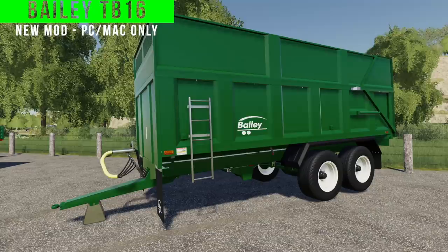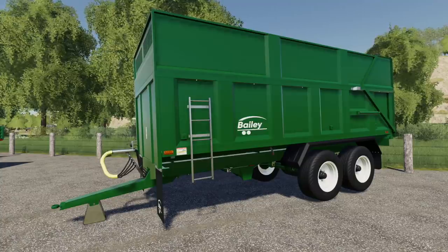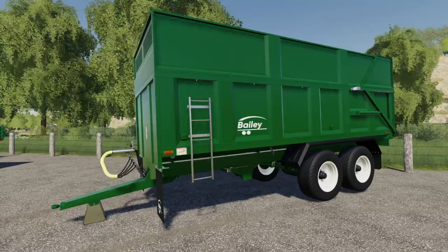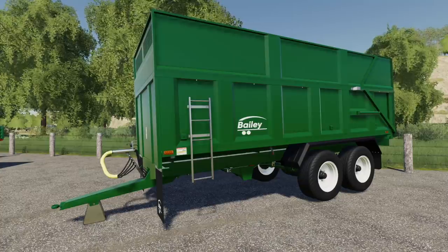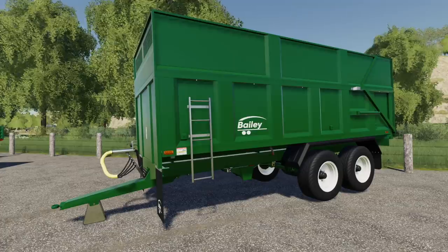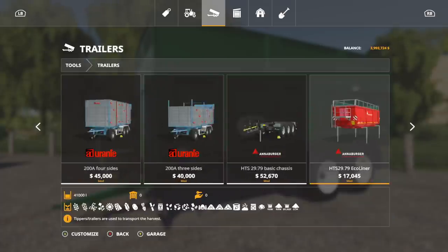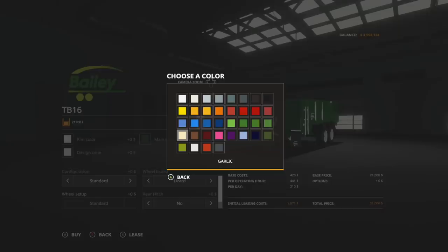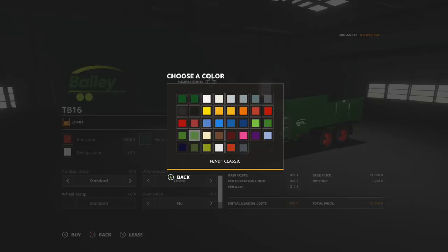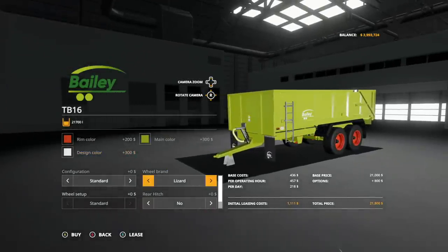Lastly today we have the Bailey TB16 - this is a 21,700 or 39,800 liter trailer with a base price of $21,000. Bailey is now the leading brand of agricultural trailers in the UK - is that true? Let me know. The very first Bailey trailer was designed by Tom Bailey in 1982. In the store you'll find it under Trailers - since it starts with a B it'll be fairly early. It's a bulk trailer that holds just about everything.